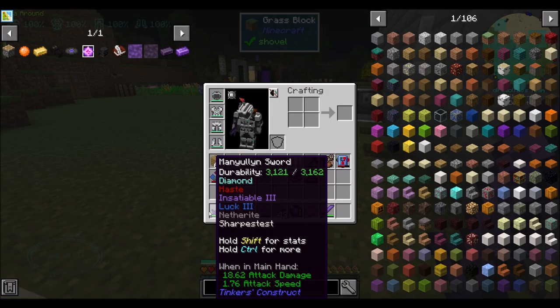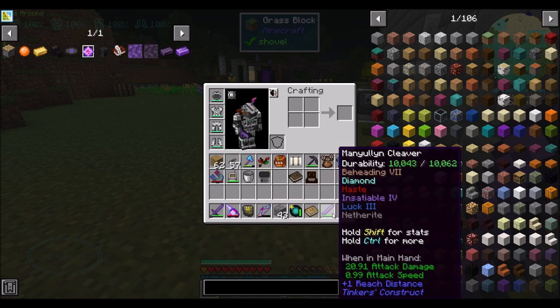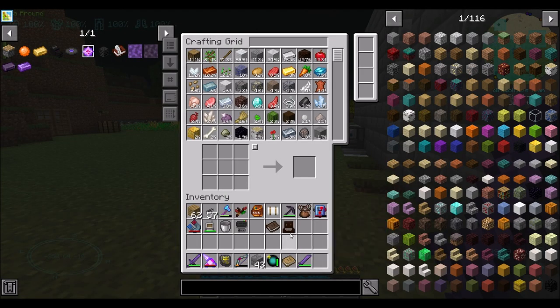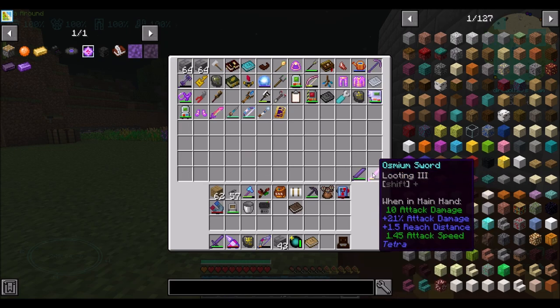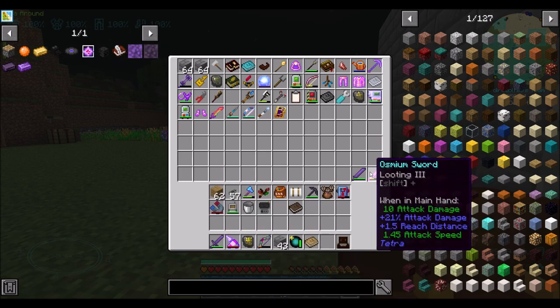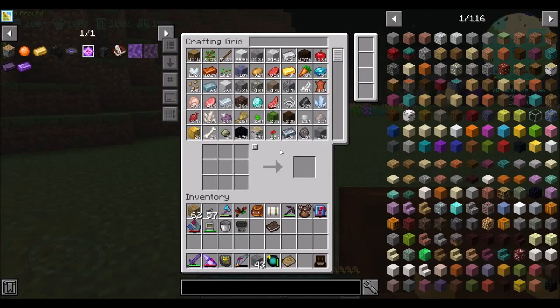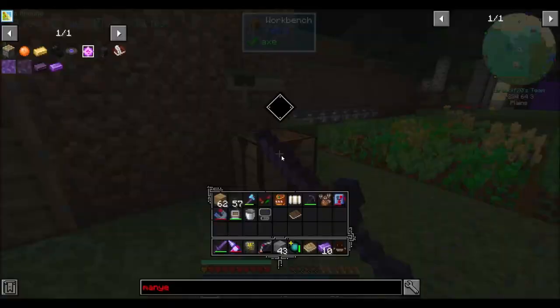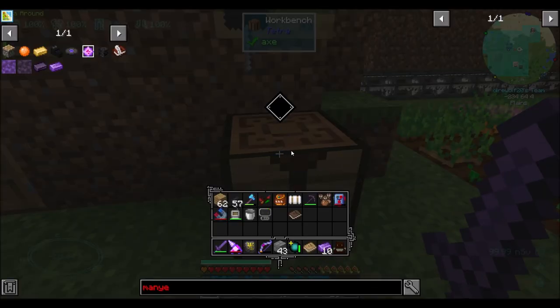I think that's pretty good for Tinkers stuff. The only upgrades I could apply to the Manulin Sword at this point — if I got another dragon head — would be two more levels of haste to make it swing faster. The beheading sword is pretty nice too; we have a really strong chance to get heads. I think this replaces my osmium sword. As cool as Tetra is, the current stats of the Manulin Sword outdo the osmium sword. It's possible Tetra has maybe a Manulin component — let's look real quick just to see.